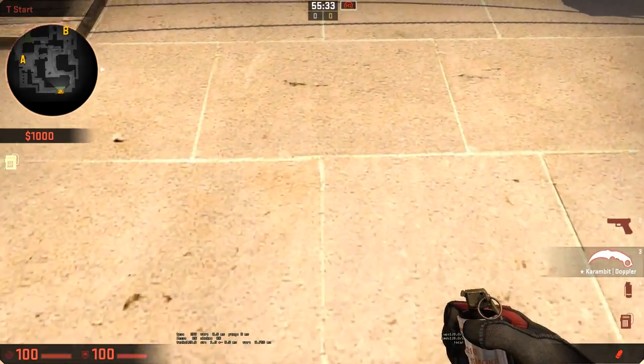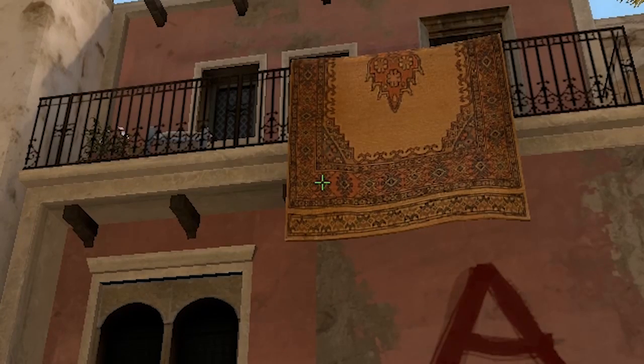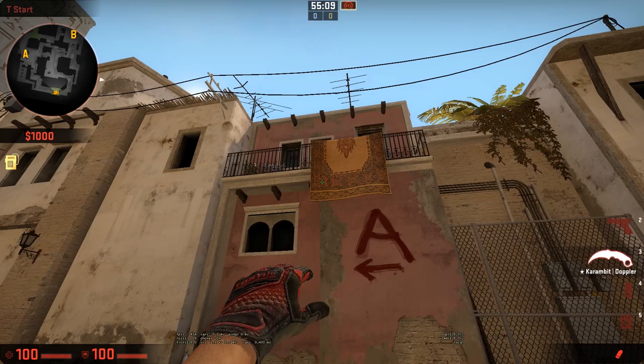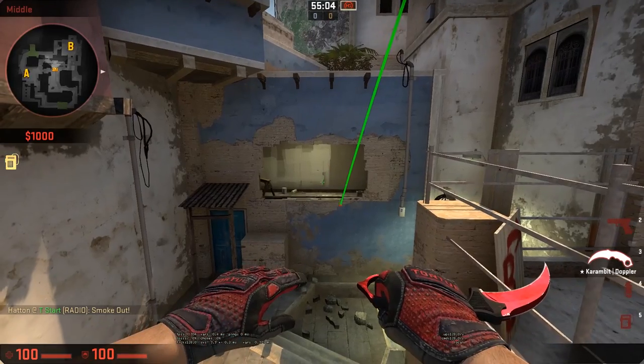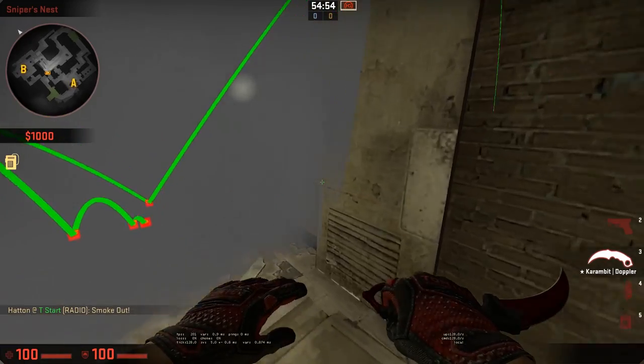For 128-tick servers, find the cross in the tiles at spawn, crouch and aim in the left circle on the rug, pull the pin back, crouch forward and press your jump throw bind. This creates a smoke for window that leaves no one-ways or gaps on either side.